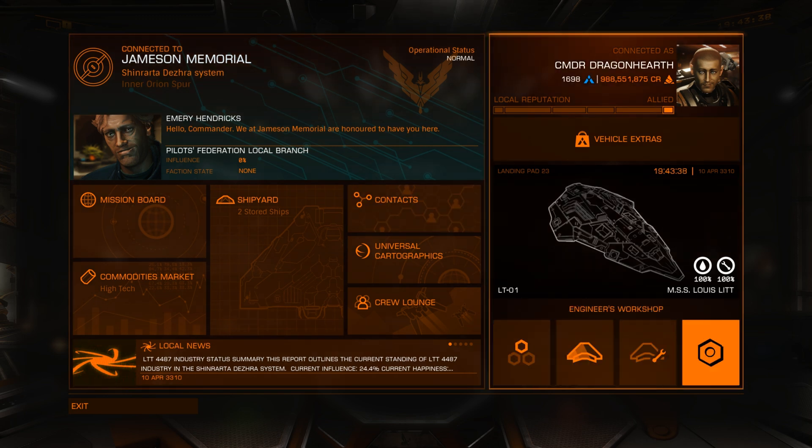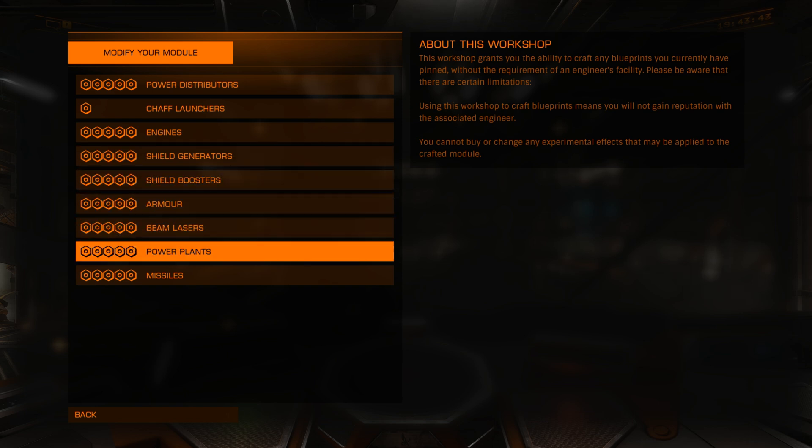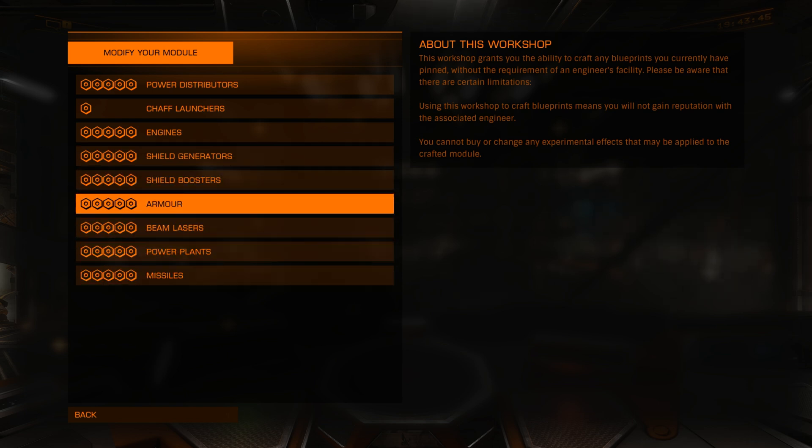If I go to the engineer workshop, it's not showing me the FSD SCO — that means you cannot engineer the frameshift drive SCO.